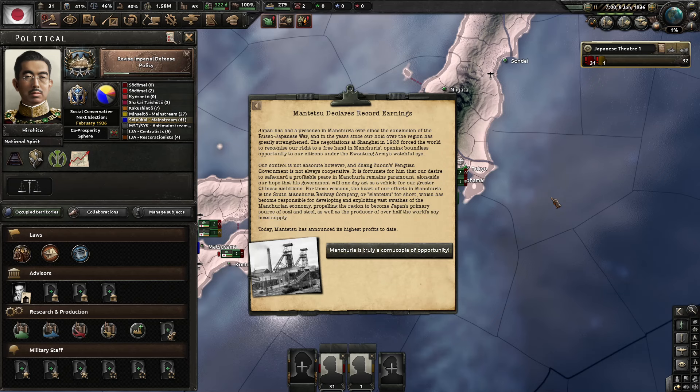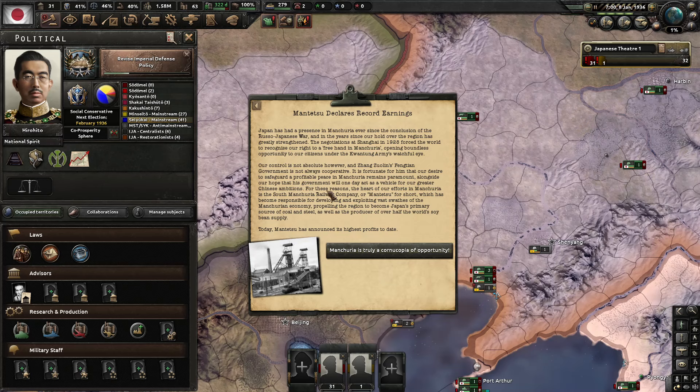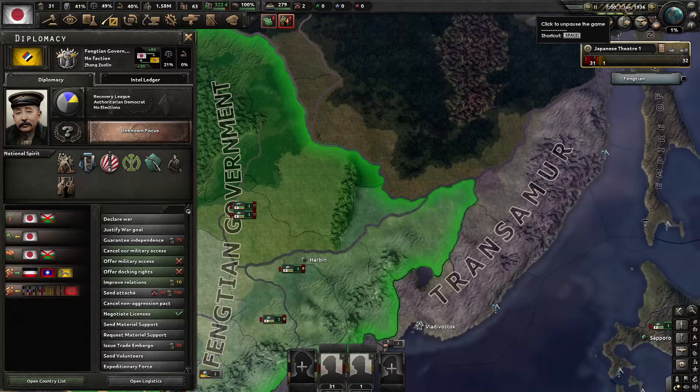Mantetsu declares record earnings. Japan has had a presence in Manchuria since the Russo-Japanese War, and negotiations in Shanghai in 1928 gave us a free hand there. The South Manchurian Railway Company, Mantetsu, has become responsible for exploiting the vast Manchurian economy, making it Japan's primary source of coal and steel and producer of over half the world's soybean supply. Today Mantetsu announced its highest profits to date. We gain plus 3% stability, but the Fengtian government opinion drops by negative 10%. Suck it up, buttercup.